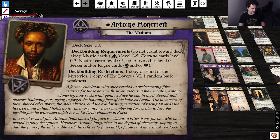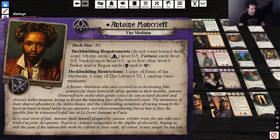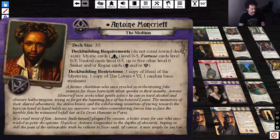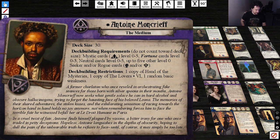Deck building: size 30, Mystic 0–5, Fortune 0–3, Seeker 0–5, and five other level zero Seeker or Rogue cards. The Fortune card pool is kind of sick. One copy of each signature: 'Hand of Mysteries' and 'The Lovers.' Hand of Mysteries — Antoine Moncrief deck only, fast, 3-cost Arcane slot. When it enters play, choose and seal one non-autofail token from the chaos bag on it. When you draw a chaos token with the same numerical modifier as the token sealed on Hand of Mysteries, look at the top card of your deck or the encounter deck and choose to draw it or place it on the bottom.